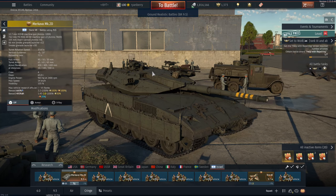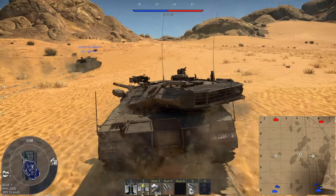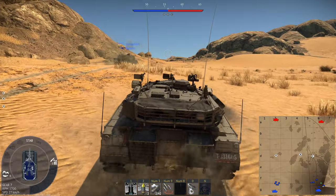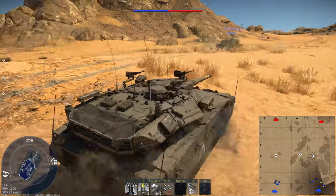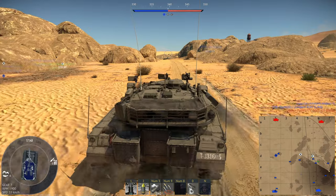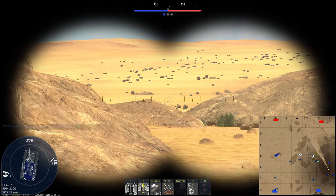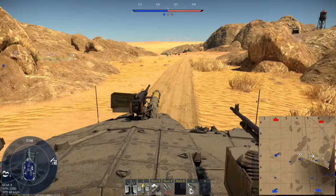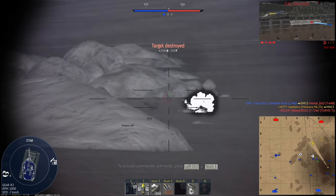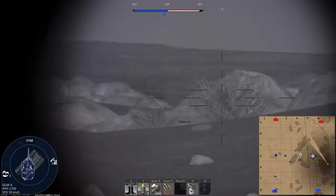Alright, let's go — lovely sands of Sinai. I'm actually a pretty big fan of this map lately, though it's been treating me like shit, so we'll see how it goes. I'm just gonna go for the normal push up on the ridge with an emphasis on actually getting around instead of sitting up here and sniping.